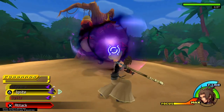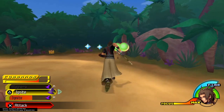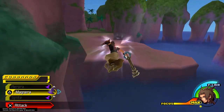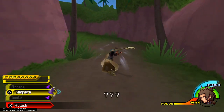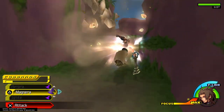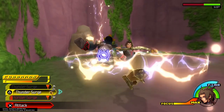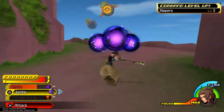Moving along, we want to kill this dude just to make sure our CP is fine. I might want to kill one more thing because I should have gotten a level on the Magnera there and I didn't. So that makes me a little bit nervous. We'll kill this guy — it's probably unnecessary, but just in case.